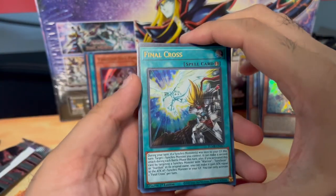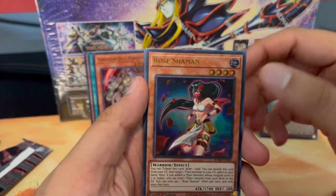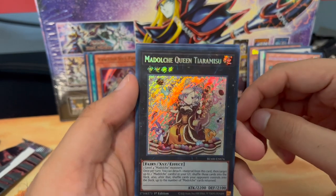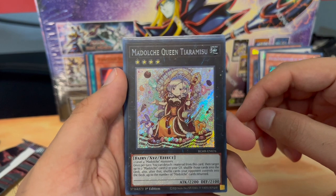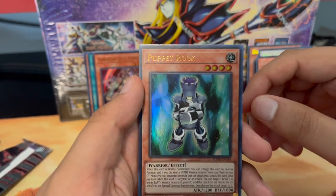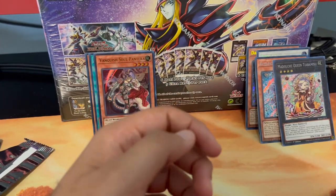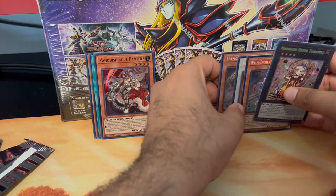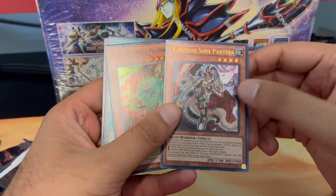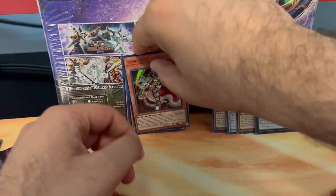For the last pack — Final Cross, Rose Shaman, and a Mudragon of the Swamp... Madolche Queen Tiaramisu — nice, secret rare. Puppet Rook and a Puppet Pawn — so both together. I think there's a clear winner here with all the secrets. I was hoping for one collector rare, but this is fine too — not too bad, not too shabby.